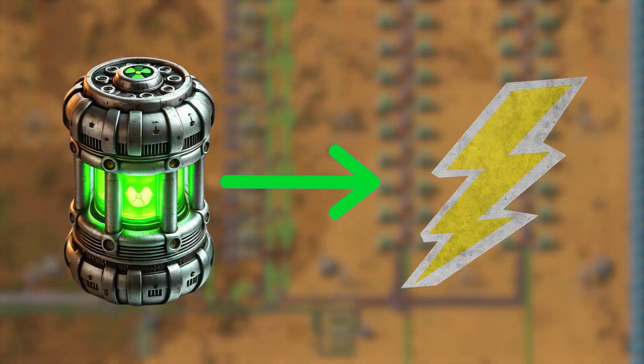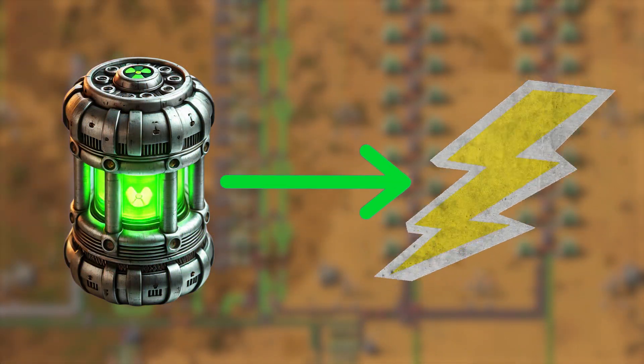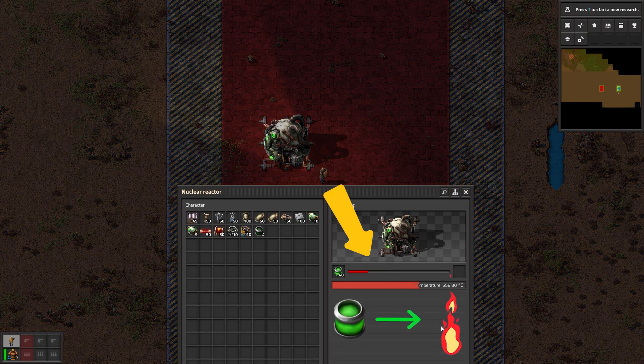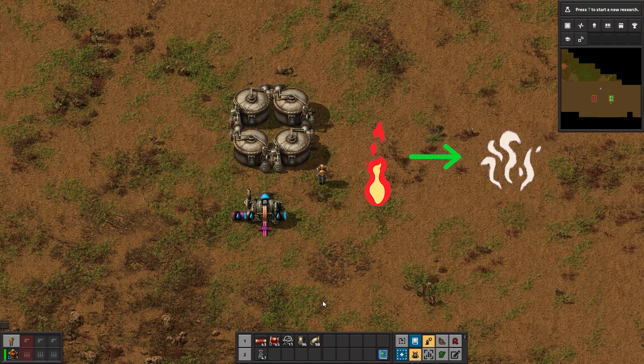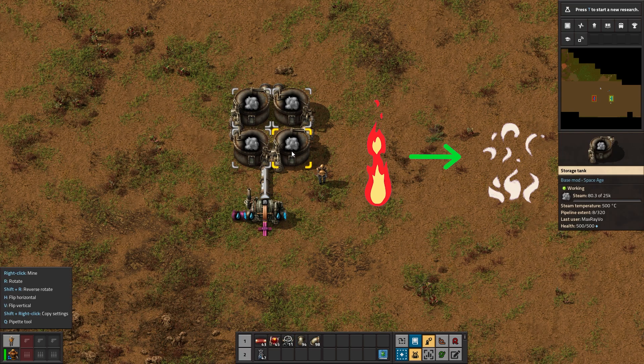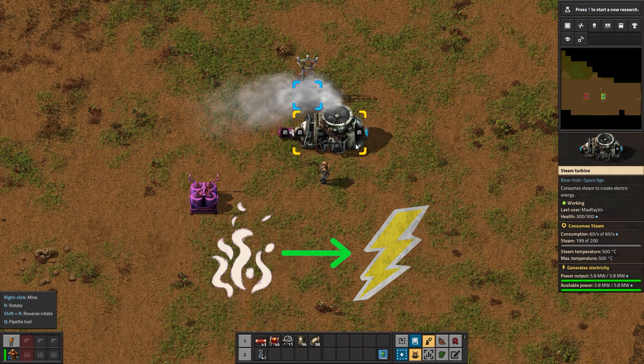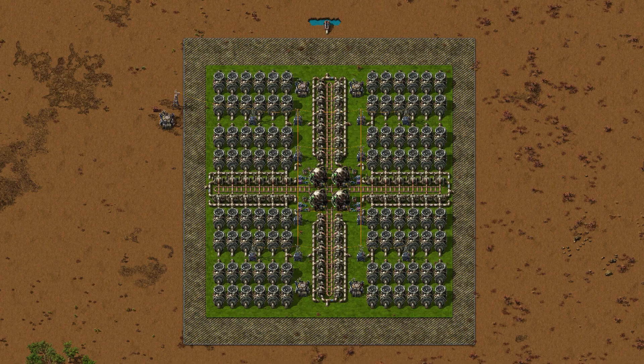The goal is to turn a nuclear fuel cell into electricity. To do that we have to do three things: first, turn the fuel cell into heat; second, use that heat to make steam — and a lot of it; and finally, consume the steam to make electricity. All of that happens in a structure we call a nuclear power plant.